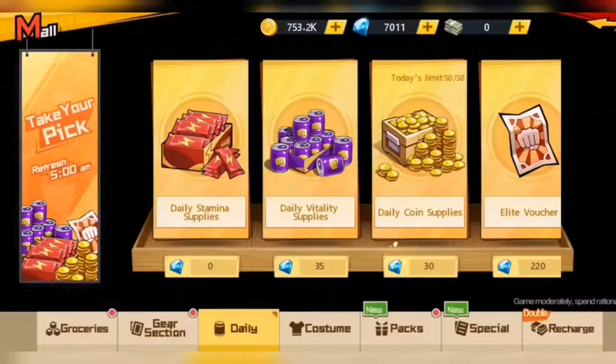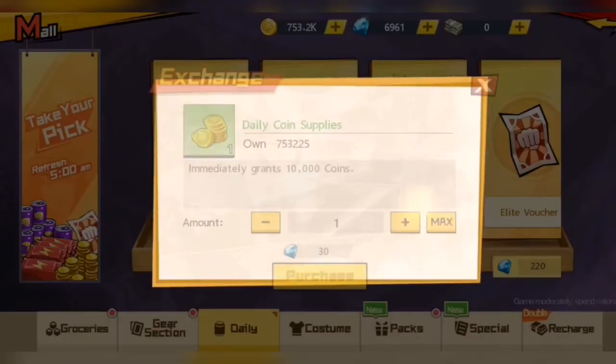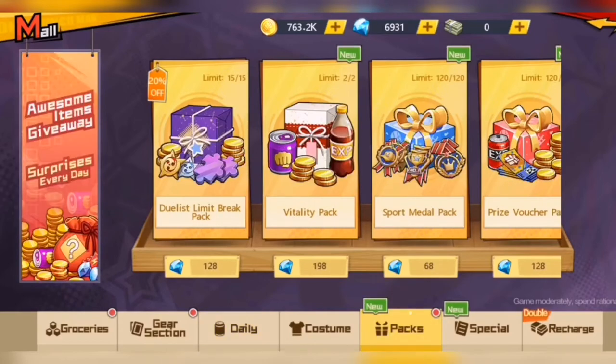Once the stamina is insufficient, I go to the store immediately. I use gems to resupply my stamina so I can play more boss challenges and normal challenges. Since I'm already at the store, I also buy coins, vitality, and claim the lucky pack of the day.